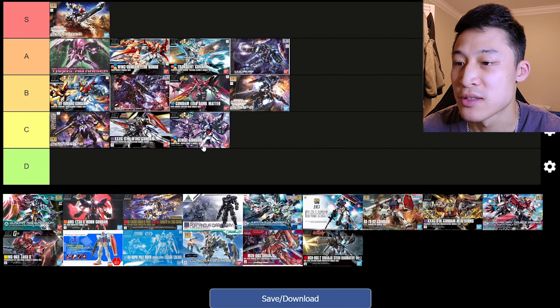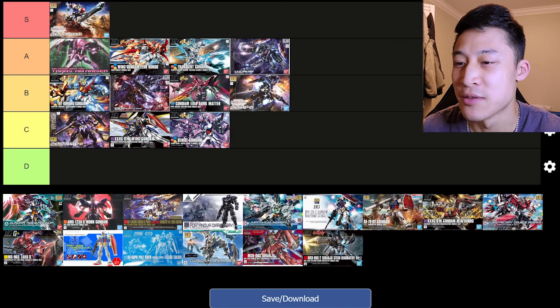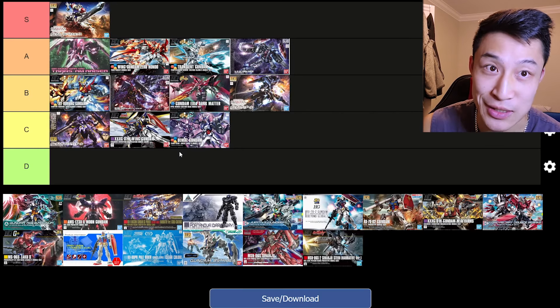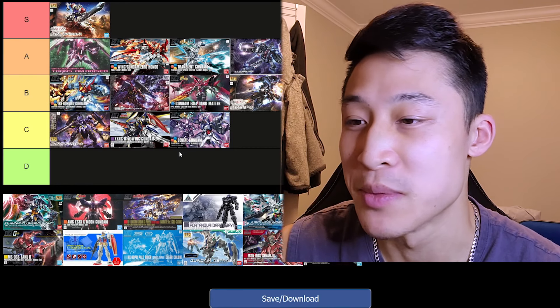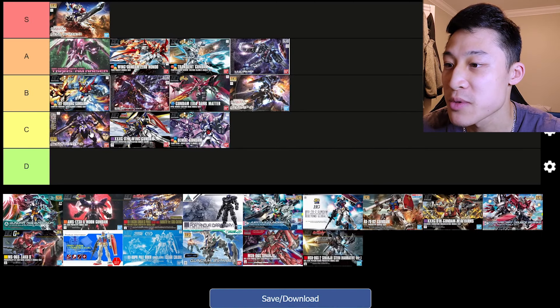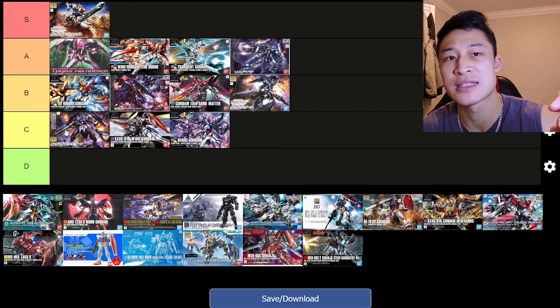I'm gonna put the Denial Gundam there, just because I don't really like it that much, to be honest. I like the effect parts, but I don't like this Gundam as much. He's one of my least favorite high-grades I've built so far. That doesn't mean it's a bad Gundam — it just means in my collection I could totally sell him. I'm gonna keep him because I have the Tri-Burning Gundam. He's got some armor options and he's kind of cool if you like the design, but his big lance thing is really heavy.